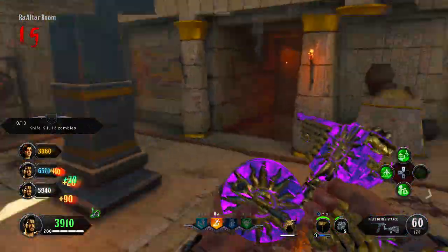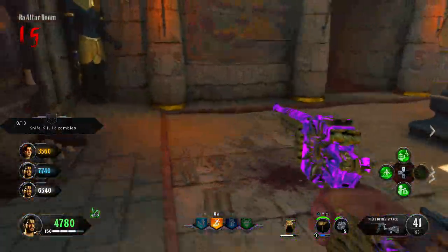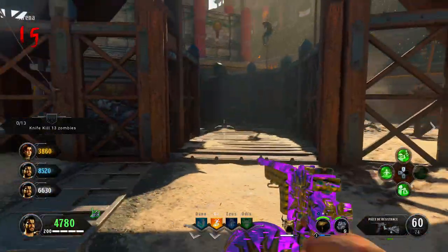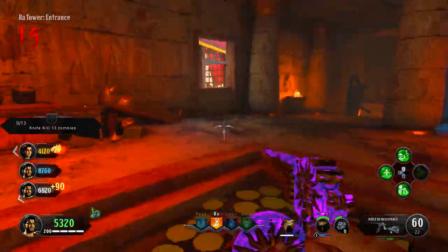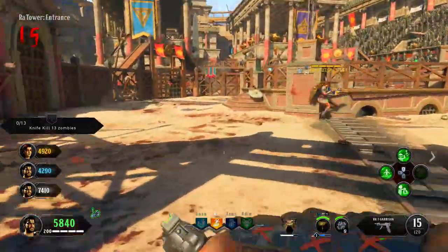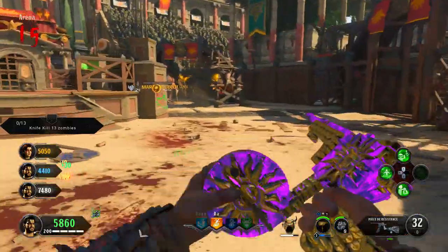Thing number 5: Treyarch changed the perk system a little bit. There's no more Jug. Finally we can use 4 perks, because before you always had to buy Jug, so in reality you could only use 3 perks. At first I was like, oh my god, what is Treyarch doing? They got rid of Jug? This is gonna suck. But no — everyone starts the game with 200 points of health, so it's the same thing as starting the game with Jug. This change also gives little Jimmys a chance of getting past round 5, because before they would spend all their points on the mystery box trying to get the Ray Gun, and then they would die because they didn't have Jug. Now because everyone starts with 200 health, little Jimmys don't die as much, at least in the early rounds.